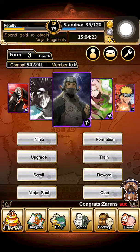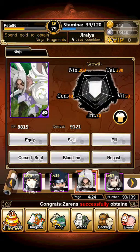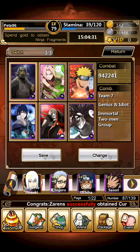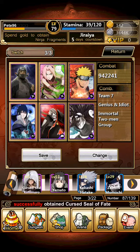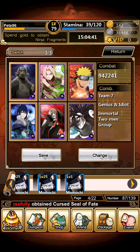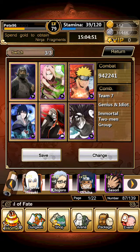Hi guys, I'll be making a video on how to beat Two Tails. First, you're gonna need seals — people can seal. You cannot stun Two Tails, so you're gonna need seals. The Armato can seal, and you can see what formations you need.